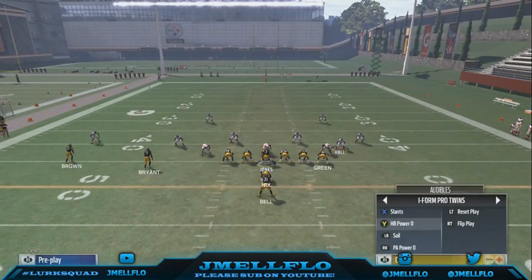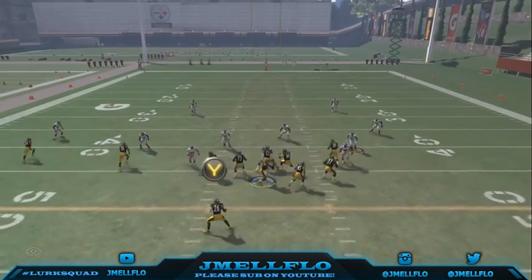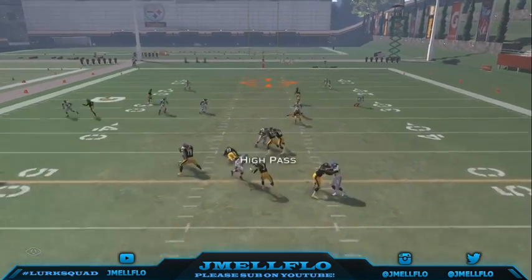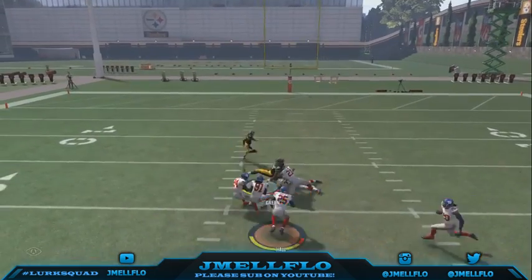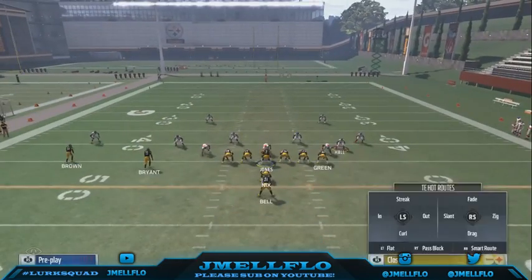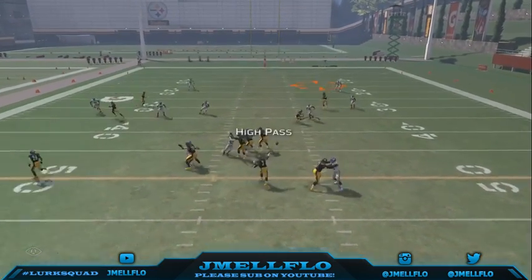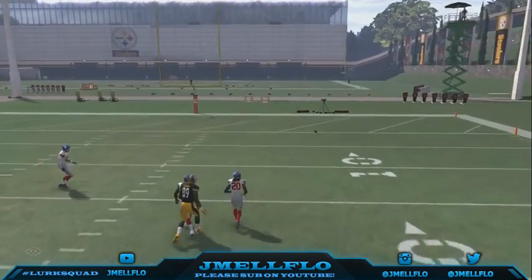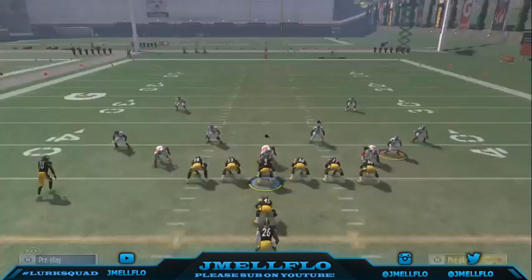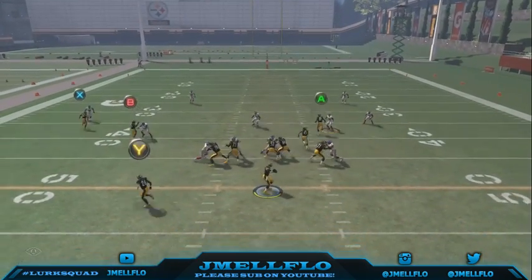I run this play and mix in a power and a counter - this is nasty, and it's an audible so I love this play. You can even high-pass over the middle to your tight end if they come down on that curl. Make sure you have a tight end with good route running and good catching because once you high-pass that, it's a real weapon. I mainly use this for Cover 2, hitting this post route.